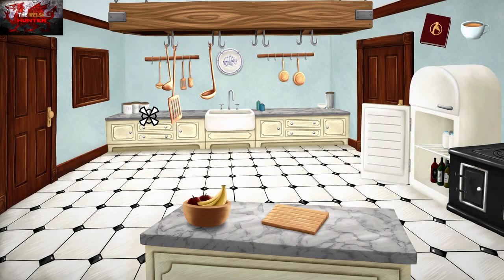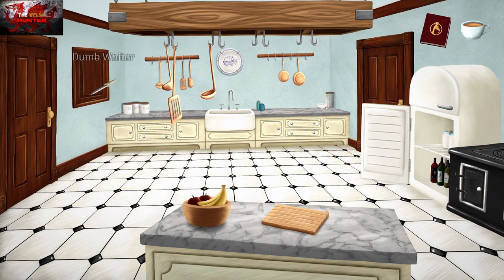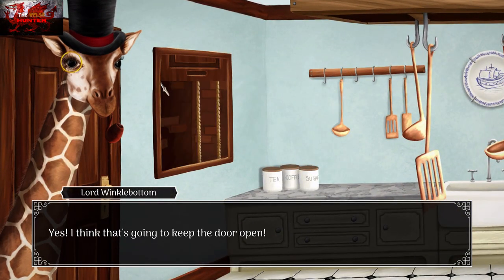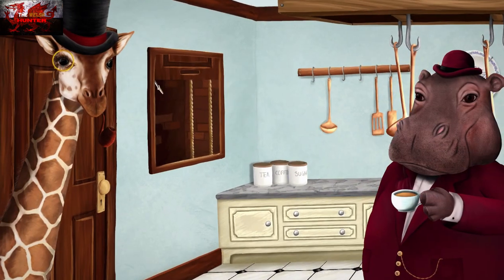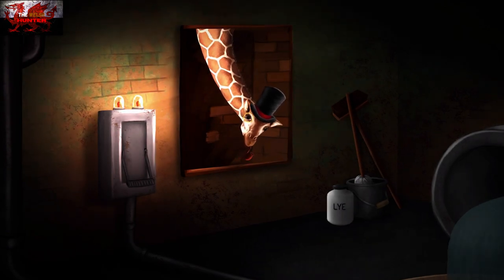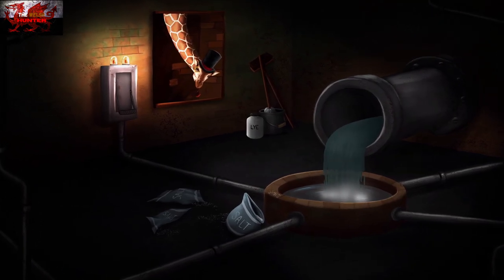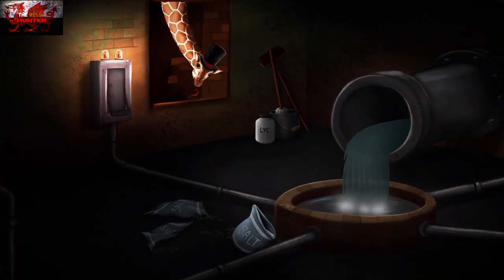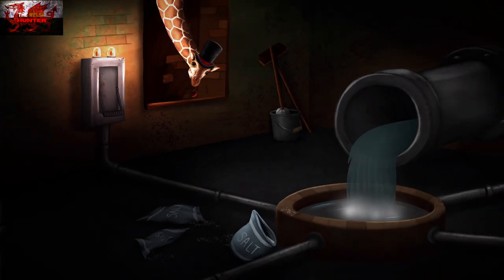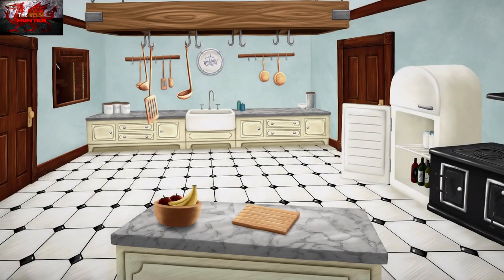Go back into the kitchen. Use the letter knife — the smaller of the two knives — on the dumbwaiter. Then press A and choose the magnifying glass to examine it, and that will get Lord Winklebottom's long neck down there. Not much to do in here except grab a bottle of lye directly in front of you. You need to interact with it twice — first he'll say 'that's lye,' then interact again to grab it.